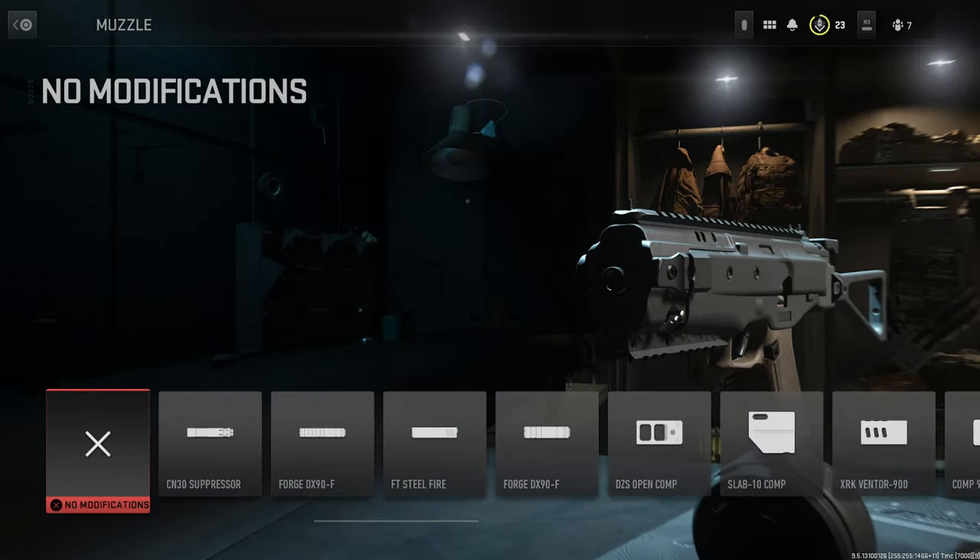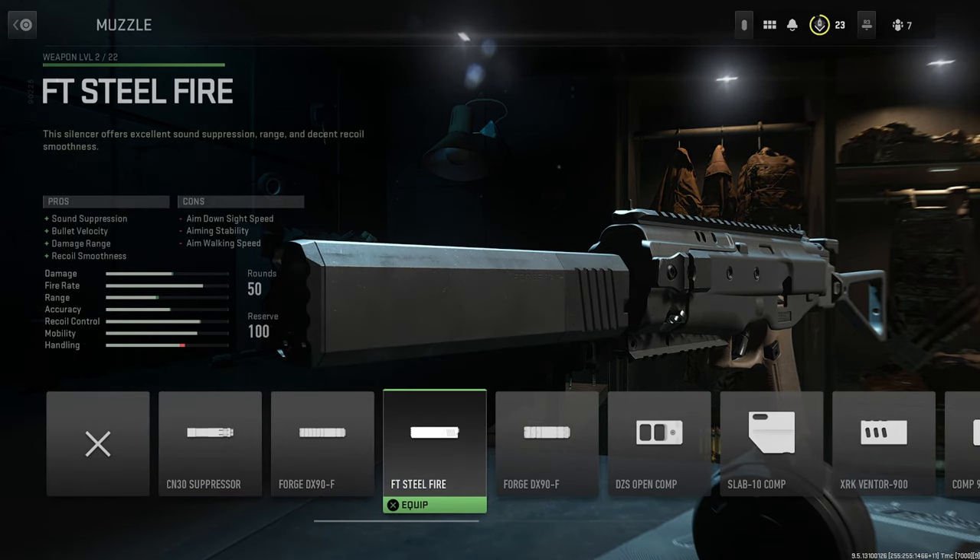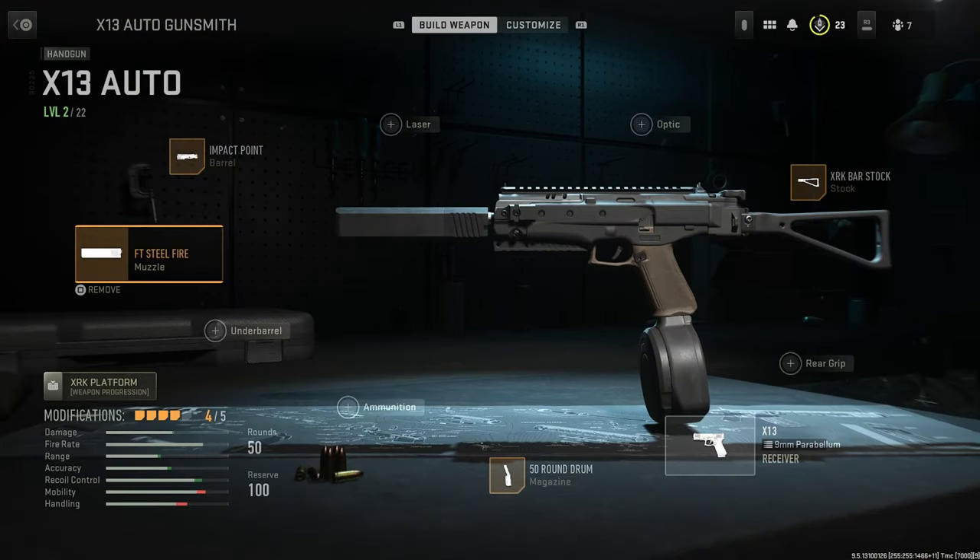Then for the muzzle, I like the FT Steel Fire attachment, which improves bullet velocity and damage range. Although it matters less for this gun because the damage range is quite poor at range — up close it is very, very good as you'll see, but the further the enemy is, it won't do as well. I put this on anyway because I like the looks and I like that it suppresses your fire.